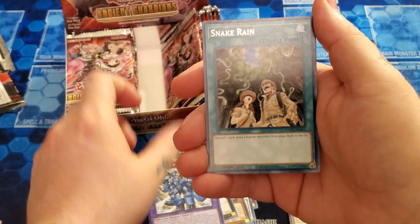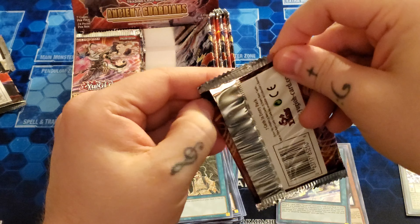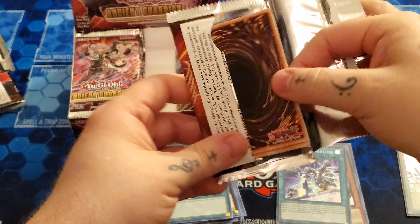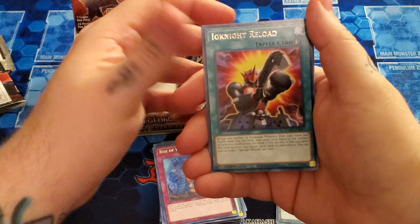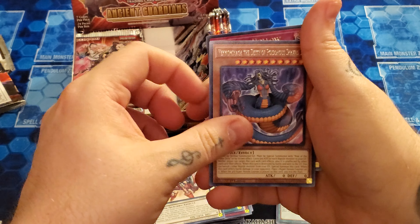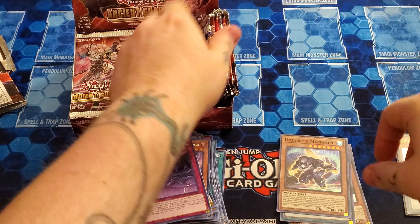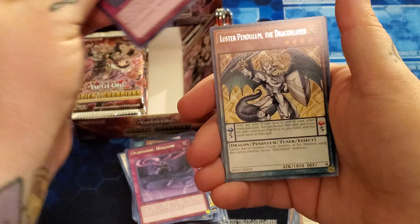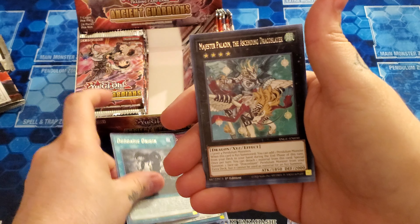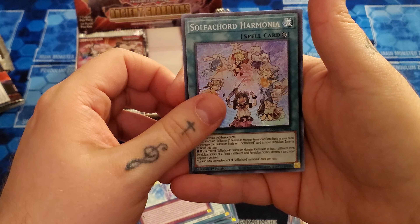Earthsardic. Another Snake Rain — that's our second one. And Earthsardic Departure — this is actually one of the Supers I pulled out of the blisters. Magister Paladin. And Earthsardic McTanis. We got a lot of Earthsardic foils, not so many main deck or rare cards, but mostly the foils. Luster Pendulum. Mi-Sulfa Chord.